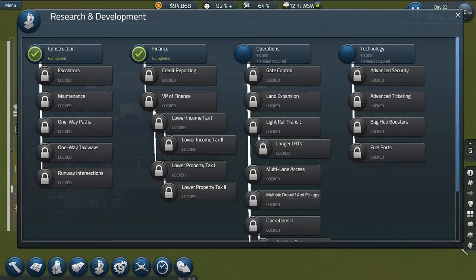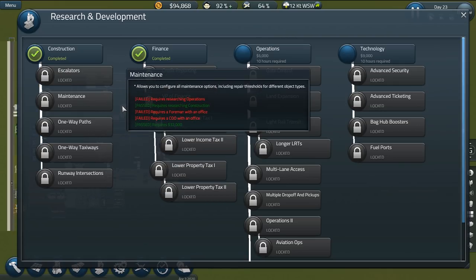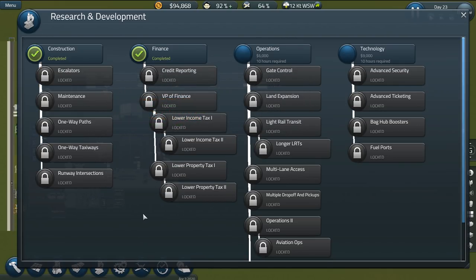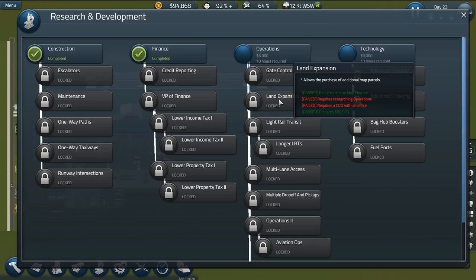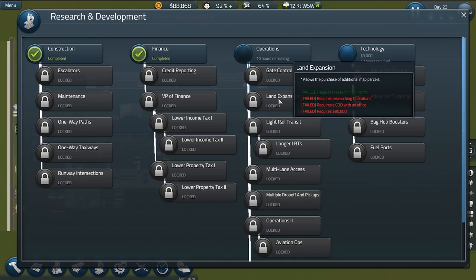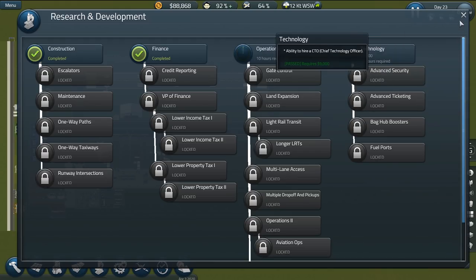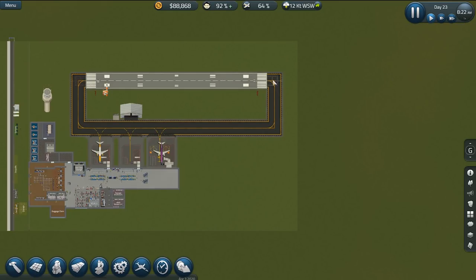Let's look at the full scope of our R&D department. One-way taxis, runway intersections, all that good stuff. Property tax would be something nice to work on. Land expansion - we require researching operations, we also need a COO with an office. That requires 90,000 - we have that. It requires researching finance - we've done that. Let's go ahead and research operations, then research land expansion once that gets done, and hopefully expand that runway.